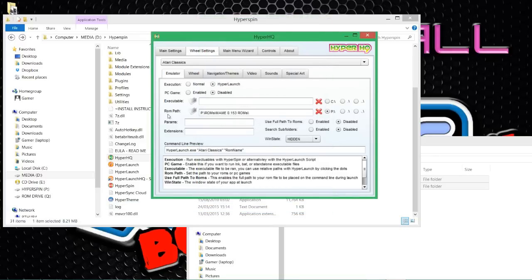Now tell it the file extensions to look for in HyperSpin. I know they're all compressed or CHDs, so I'll provide all the relevant file types. In the extensions field, type them separated by commas with no spaces: 7z,rar,zip,chd. That's all you need to do in this tab. Then take yourself over to the 'Wheel' tab so we can make it look good as well.